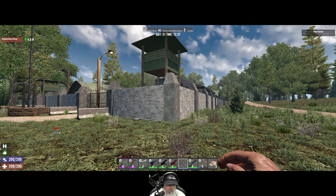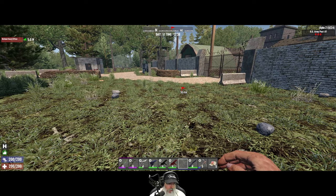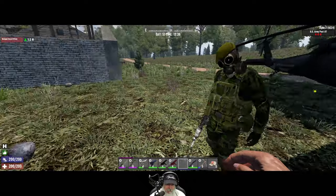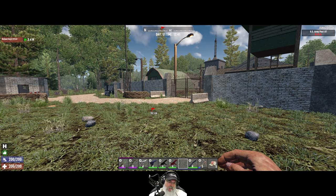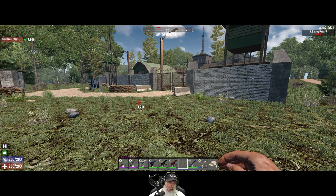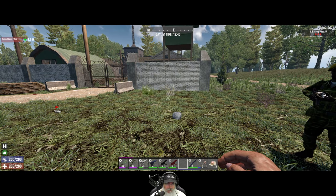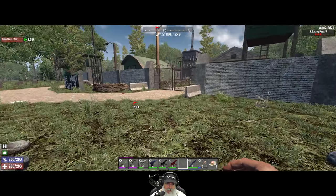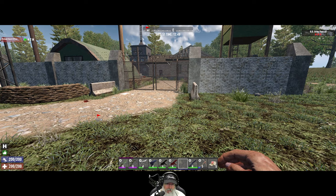Alpha Six said that once we get this command center up and running and they can get troops down here, he would provide a fire team — basically three NPCs, because a fire team is up to four soldiers. For our purposes a fire team is going to be three additional soldiers plus myself, four total, that can start assisting with clearing the environment. But we're not there yet — first we have to clear this place, fix it up, and get it ready for Alpha Six.